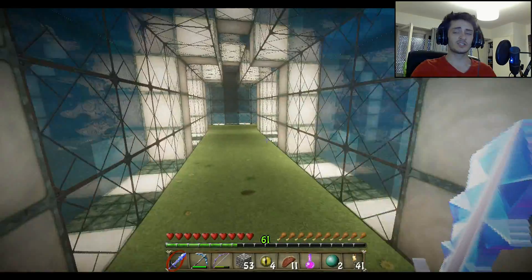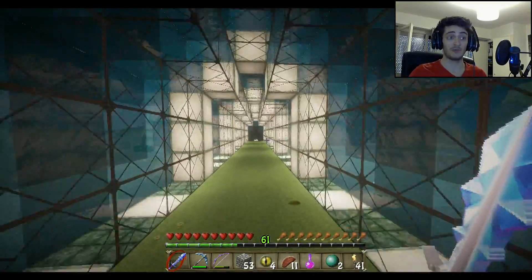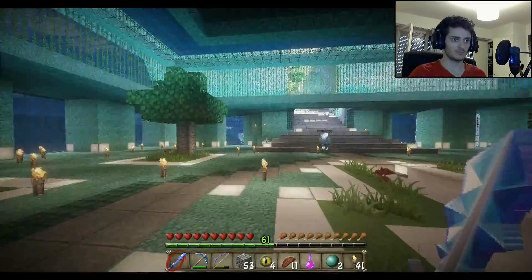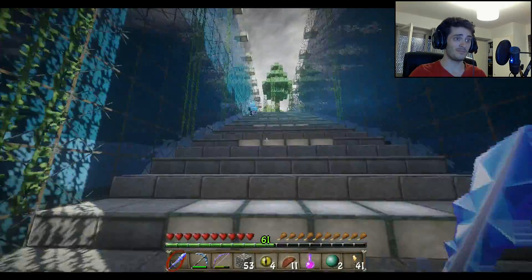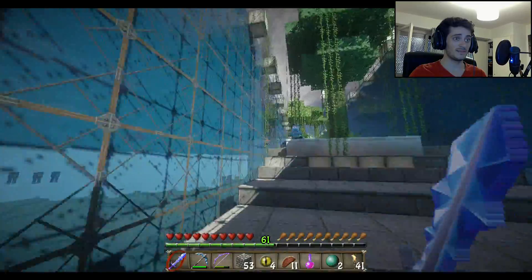What we need to do first is build a path so we can later bring the villagers to the iron farm. The first thing we need to start is building the farm, and then bringing the villagers back — we have time for that because we need to go to their village and grab them.